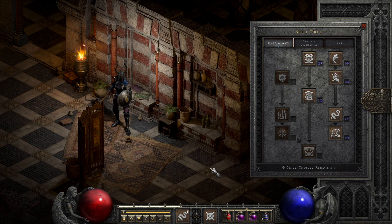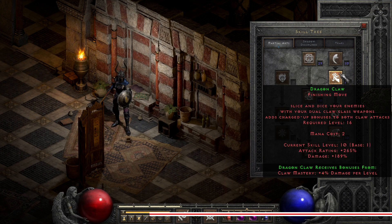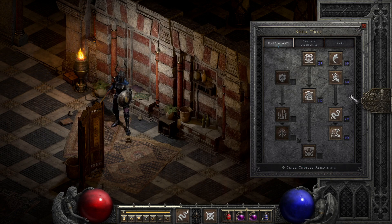We've covered the traps, the shadow skills, and even the charges available to the assassin in Diablo 2. So today we deliver the finishing blow with the last four assassin skills: Dragon Talon, Dragon Claw, Dragon Tail, and Dragon Flight — the finishing moves that have some interesting perks and mechanics that are ripe for your exploitation.